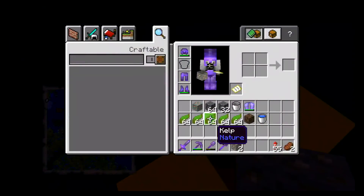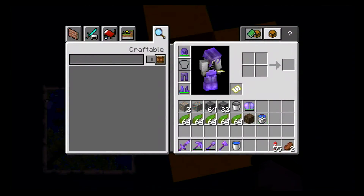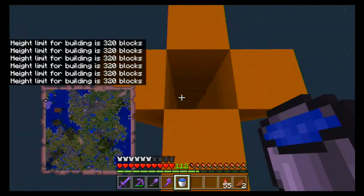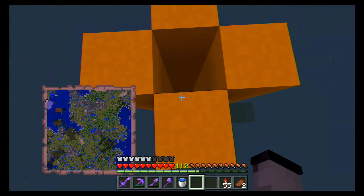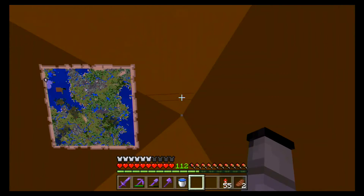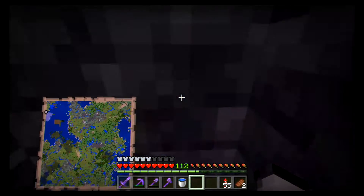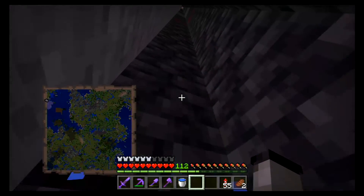Boom, boom, boom. Okay, everyone can see. I'm no good with this anyhow. And then obviously I got a bunch of kelp and soul sand to make my bubble elevator to put my trader up here. So here we go — one, two, three. I did fill in all the holes while I was mining up. I used yellow concrete because I figured, hey, I might as well. Give me my achievement, please.